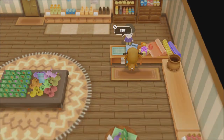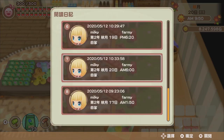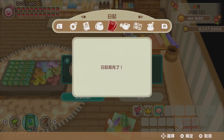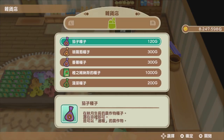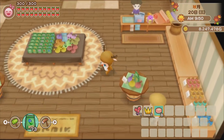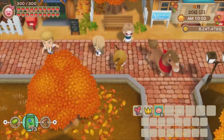Before that, let's save our file so we can always go back to this point. I'm going to save my file and then buy one item. Now we know that we bought one item, and then I'm going to go to sleep.